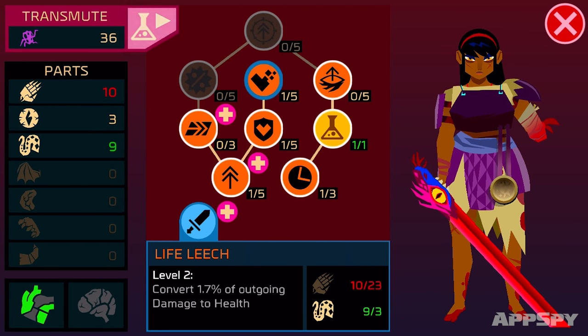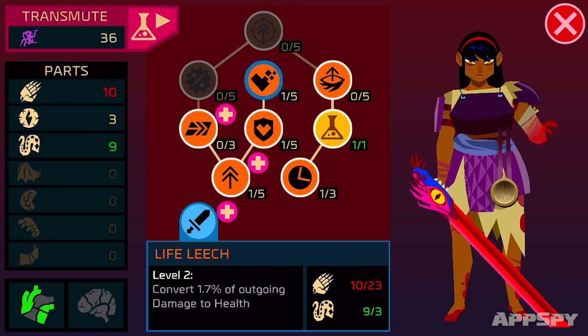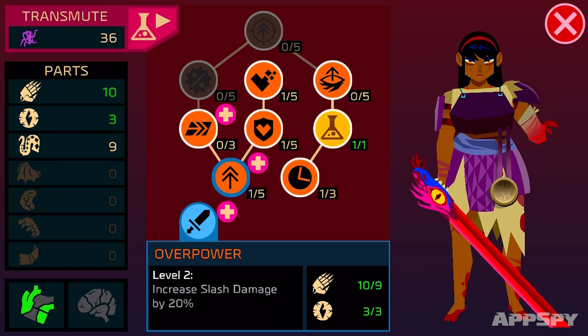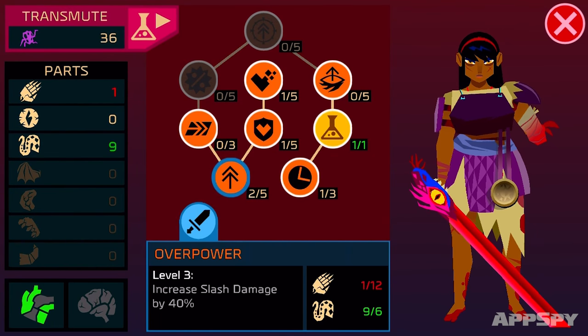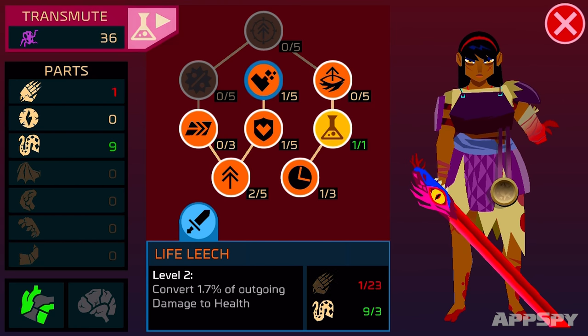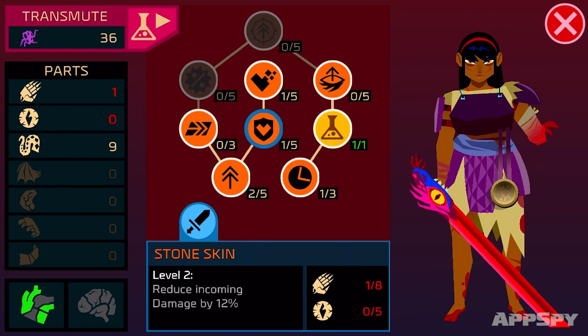It's telling me now I can tap the health bar and see upgrades available. I can also use the transmute ability that I earned. Here are my upgrades — the life leech, I need a lot more hands in order to make that work. However, I can upgrade my overpower, which increases my slash damage by 20 percent. I'm going to do that — hold, bam! I have been upgraded, I have a powerful slash now.